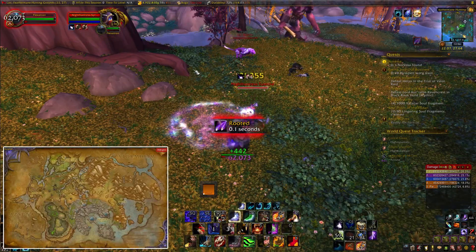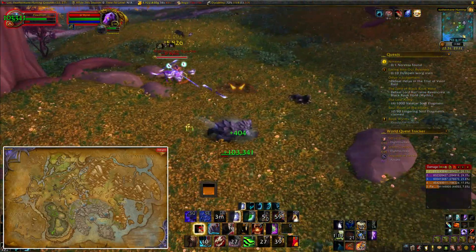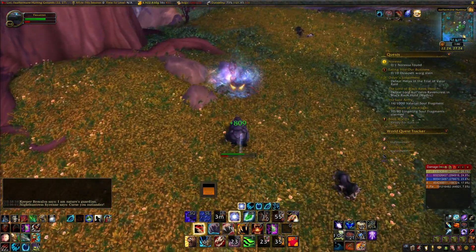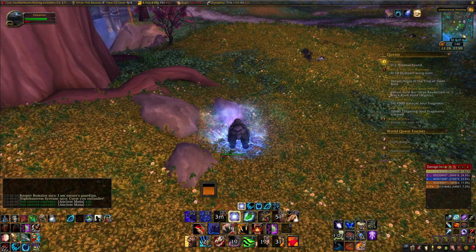She patrols around Suramar and has various spawn points — I'll have a link to the map in the description. What's special about her is that when you bring her down to 10%, she retreats and leaves behind a leyline pool, which if you stand in it, you'll get 20 to 40 ancient mana per tick, and it lasts for around 30 seconds.